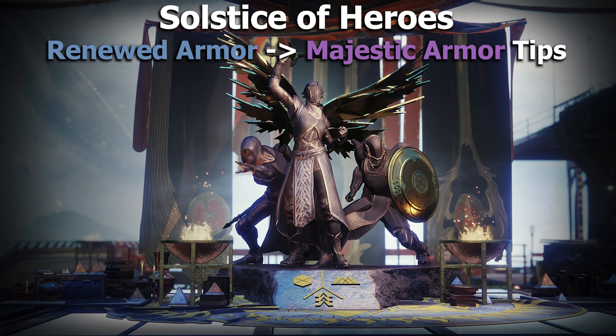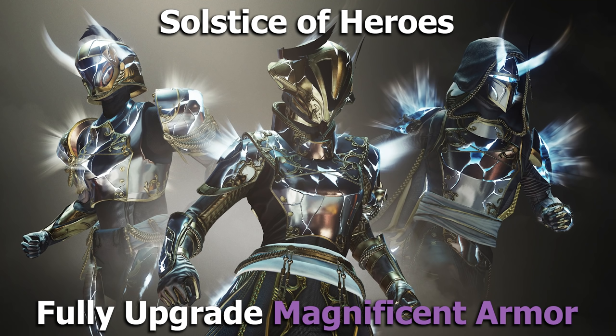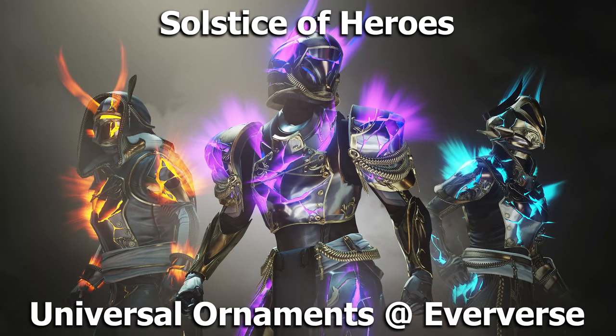I will do a separate video taking the Majestic set and tips to complete all the objectives there so you can get the Magnificent set. The Magnificent set, the third tier, is the one where once you complete the objective on each piece of armor, you unlock the white glow. If you're looking for the colored glows, you have to earn the Magnificent set, but once you've earned it, you don't have to finish the Masterwork objectives — you can buy the ornaments from Eververse that give you the colored glows.